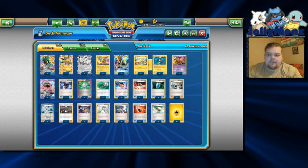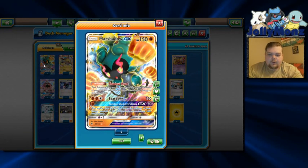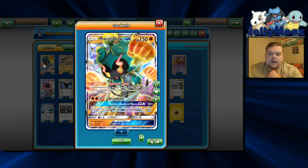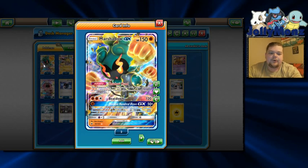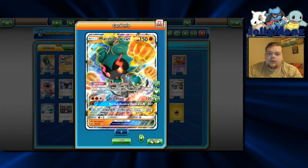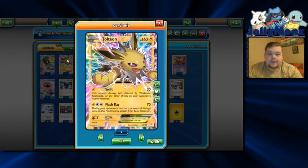We did play the Marshadow GX Toolbox variant. We are playing Marshadow GX for the Shadow Hunt ability, which lets him use the attacks of any basic Pokemon in your discard pile. So essentially we're copying Flash Ray from Jolteon, Thunder Lance from Raikou, Overspark from Pikachu, and Sky High Claws from Tapu Koko — and we're hitting Darkrai and things of that nature for weakness. That's very important, especially when Darkrai was going to be very popular in Expanded. We're playing one Jolteon — it really helps against Darkrai, Volcanion, decks of that nature. For two Lightning energy it does 70 and during your opponent's next turn prevents all damage done to this Pokemon by attacks from basic Pokemon, so it kind of locks those basic decks out of the game.